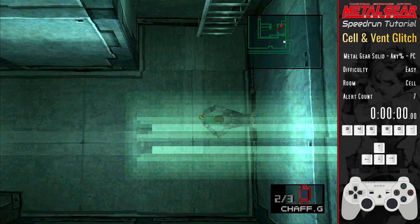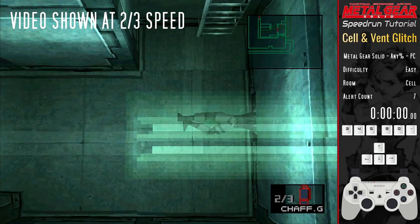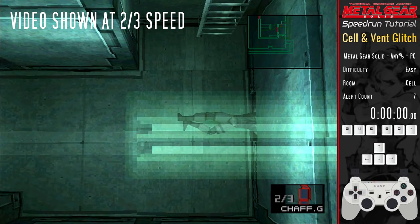As mentioned before, the positioning to perform the vent glitch is fairly generous so you have plenty of leeway when performing this spin. Make sure you tap up and then tap left — not both at the same time. Spinning on the ground accurately is tricky and will take a lot of practice, but once you can do it well there are a couple more places later in the run where it becomes handy.